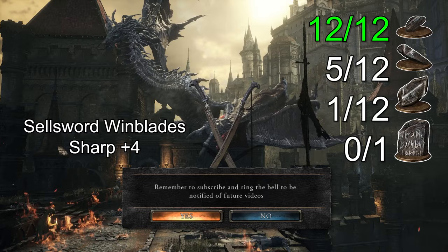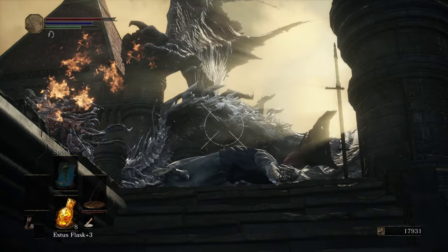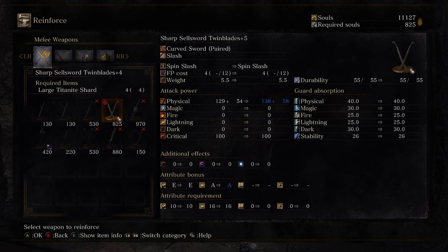In Firelink, I buy some arrows before heading to the High Wall. The Lothric Wyvern gives a large shard when its health is below 20%, so I stood on the staircase and pelted it with arrows — it only took five minutes. That seems like a lot for one shard, but that is nothing. I warp to Firelink to upgrade my weapon to plus 5 and level up some more before heading to the Painted World of Ariandel.